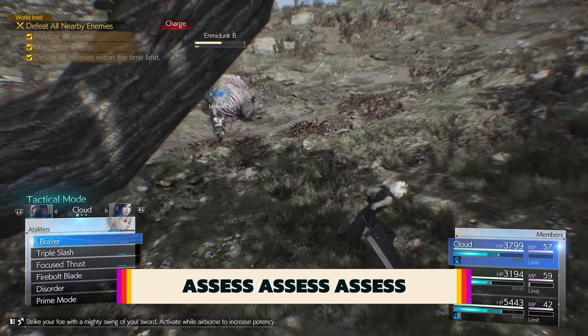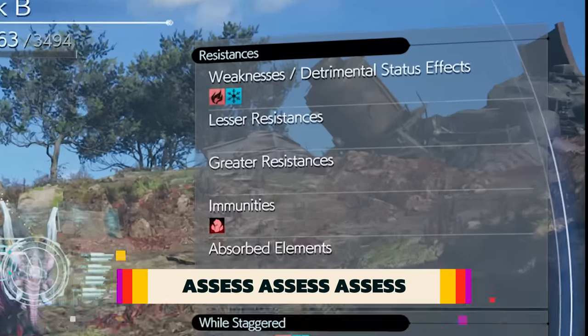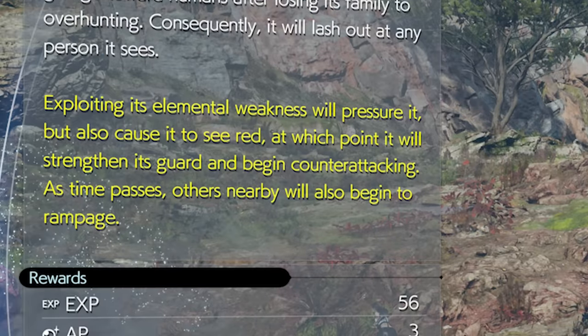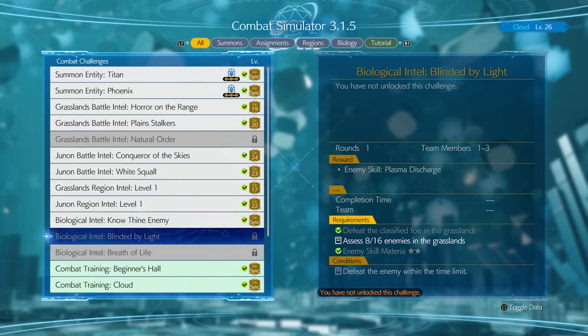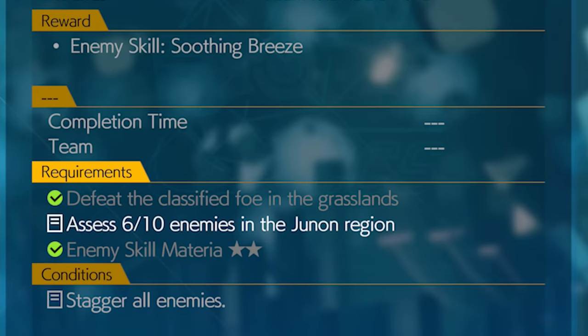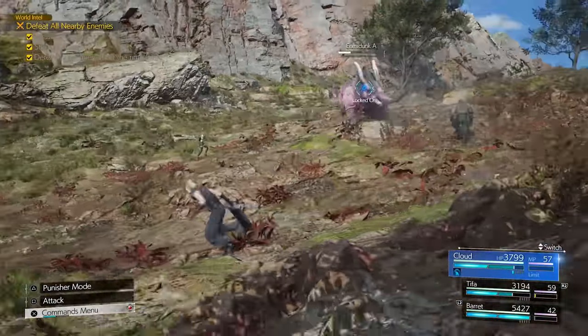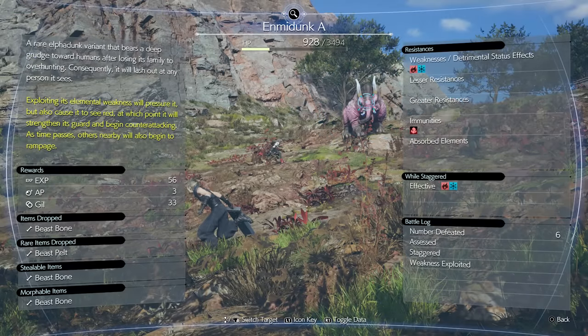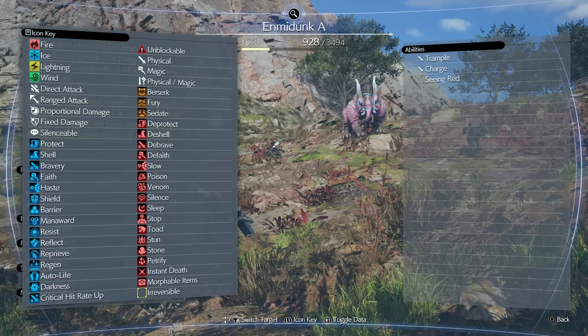Assess your enemies. It's a boring one, but do not skip this. First, it reveals weaknesses and what strategies to employ. There are many specific strategies the game shoehorns you into, and brute forcing your way through multiplies your workload. Second, assessing adds to your goal of getting new enemy skills from Chadly, and some of these are invaluable, so scan every new enemy you see. Once assessed, you don't need to do it again — bring up their info at any time by pressing the touchpad. L1 brings up quick-reference icons, and R1 brings up their attacks and properties.